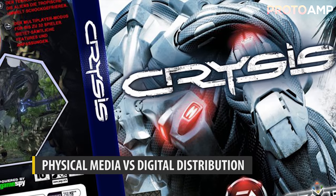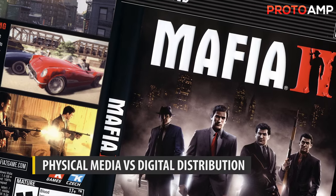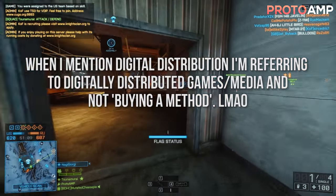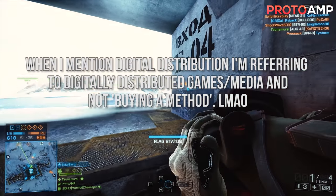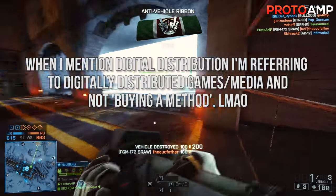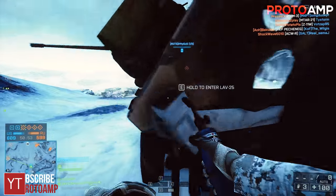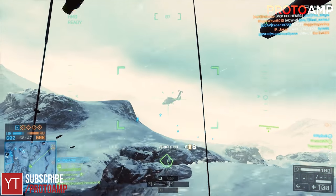I'm going to start by going over physical media versus digital distribution. Physical media are obviously the discs that you commonly see when you buy games on console, whereas digital distribution is where you purchase a game online rather than from a retailer. To put this debate to an end quickly, I pretty much always recommend digital distribution over physical media on the PC. You generally can't trade these games in on the PC, so you're not at an advantage if you buy a physical copy like you would be on console.